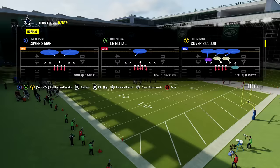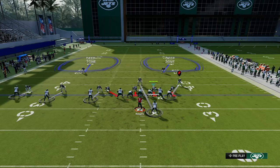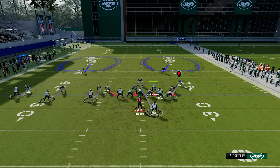Tip number one: how to make your man defense ten times better. The reason we want to call two man under is because it gives us the two deep zones over the top. You can't really do this that well out of cover one or cover zero man blitzes, because if you get beat off the press, you don't want to give up a huge play or a touchdown. You need the two safeties over the top to play real tight man defense.